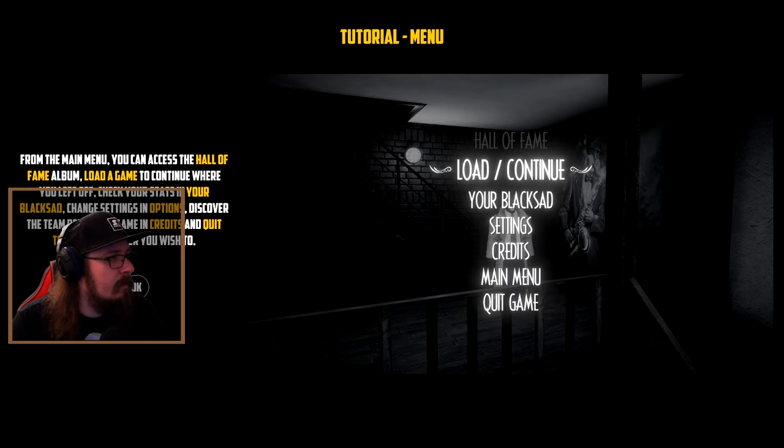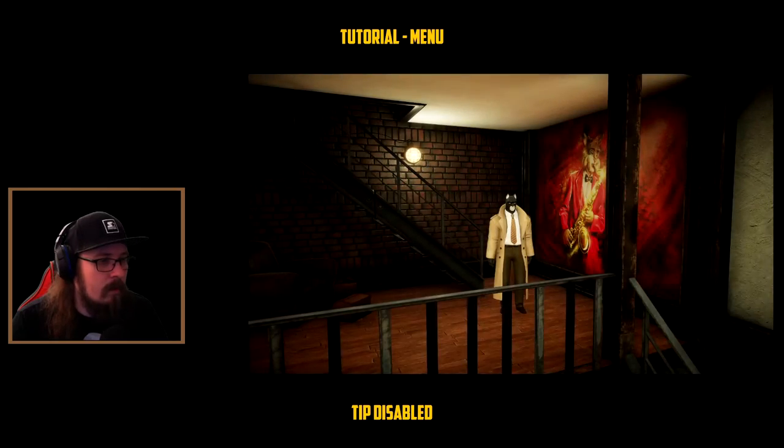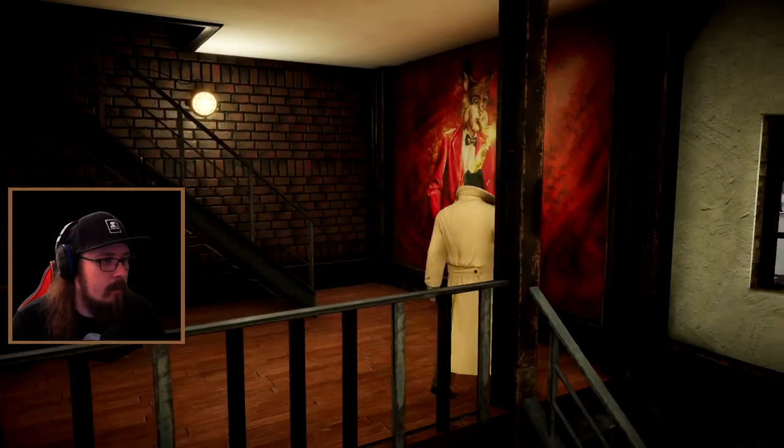From the main menu, you can access the Hall of Fame album, load a game to continue where you left off, check your stats in your Blacksad, change settings in options, discover the theme behind the game in credits, and quit the game whenever you wish. Simple enough. And now we can continue - let's explore the painting. No more hotspots here.